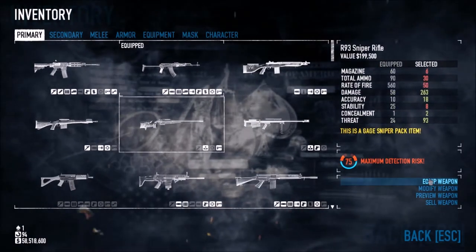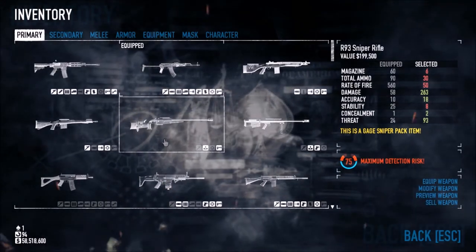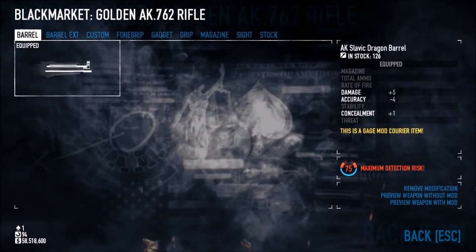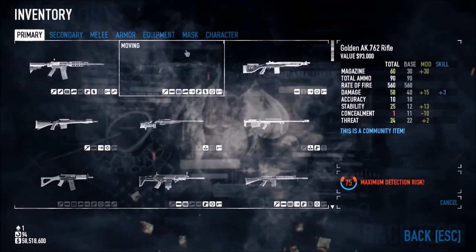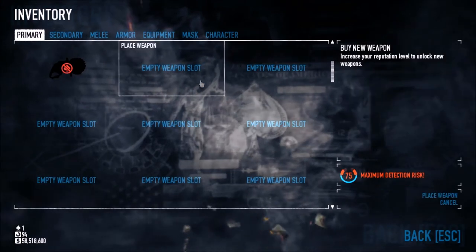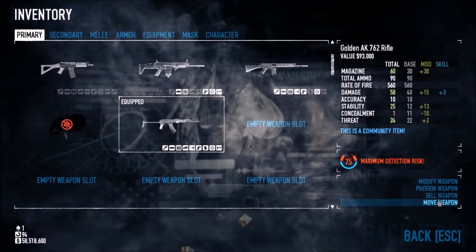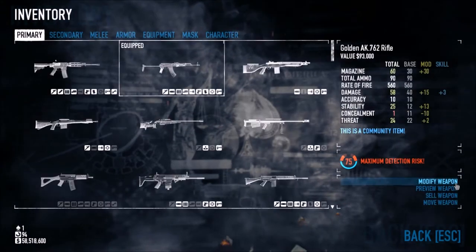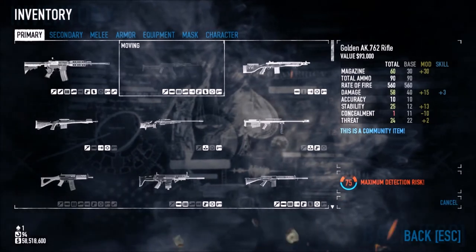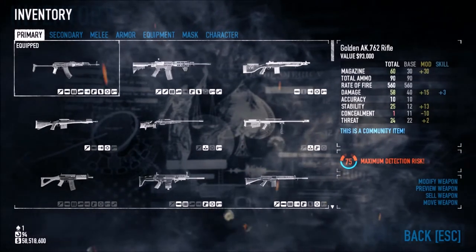So this is how to actually rearrange your masks and your weapons and all that. What you do is you get a quick weapon — you can see here: quick weapon, modify weapon, preview weapon, sell weapon. But if you pick the one you've equipped, you can actually get 'move weapon,' so you can move it to an empty slot and place the weapon there, or move weapon and switch it with another one.